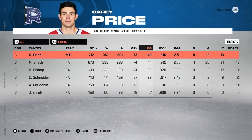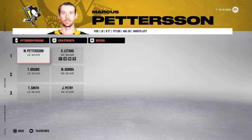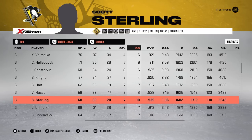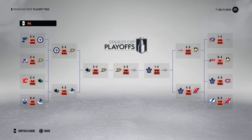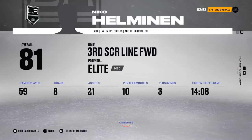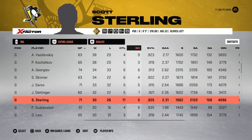Carey Price decides he is done after year number two. The generated prospects are weak — the first overall pick doesn't even have a gold X-factor, and the second overall pick has no abilities whatsoever, so that setting is working early on. Not much changed in the Pittsburgh organization. Obviously Sterling signed the three-year entry-level contract. They finished fourth in the Metropolitan Division. The team would be picking up Patrick Kane, channeling their inner Ottawa Senators from our franchise mode — grabbing an old-hat Kane to see if he can get some points.